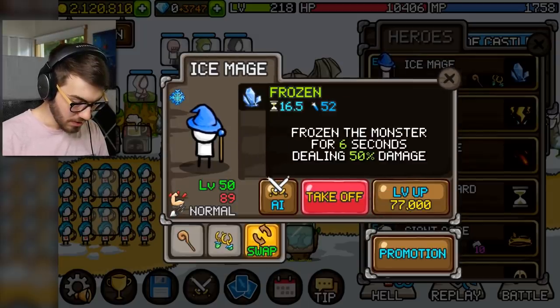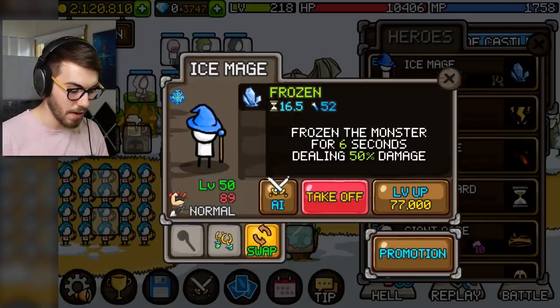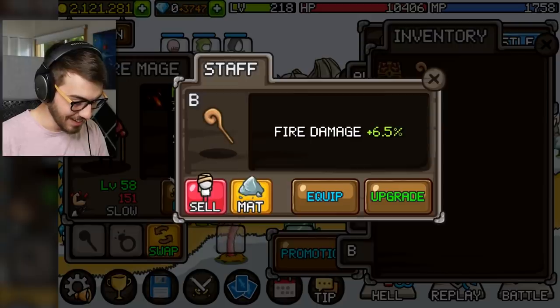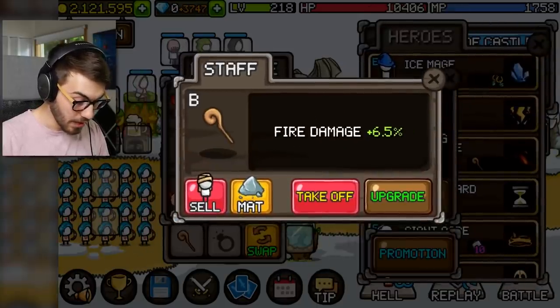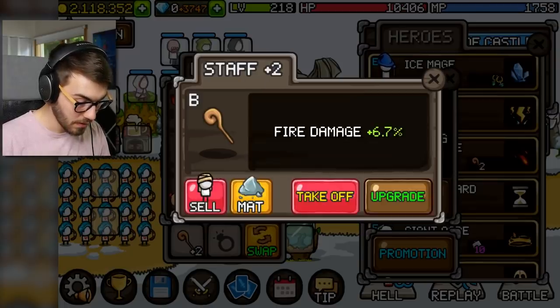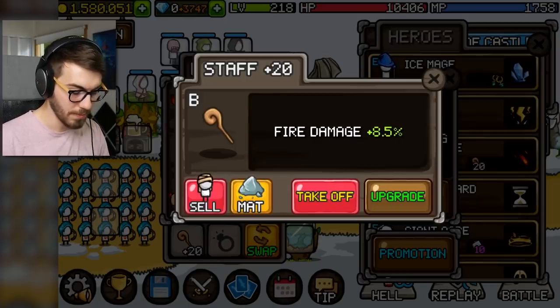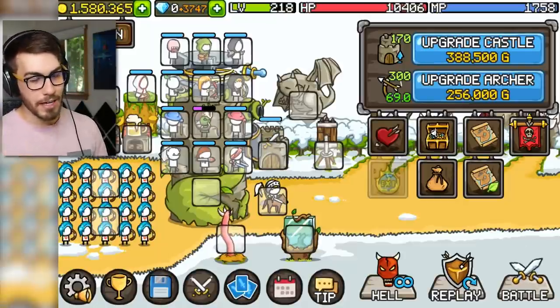I'm not sure if it does anything if you put it on someone who doesn't have fire damage, so we should probably go to the fire guy for that. Do you want this thing? And by the way, we can also upgrade it — just costs a little bit of crystal. We'll stop there at plus 20. It didn't do that much, but you can upgrade it if you want — you're gonna want the better items, obviously.